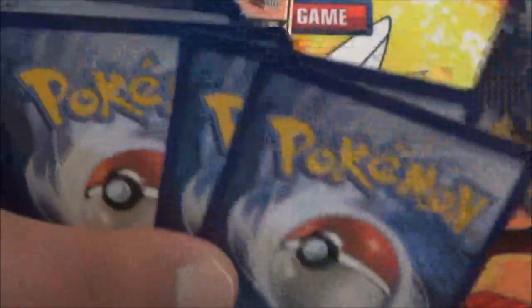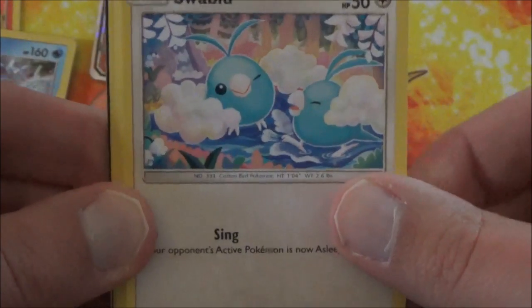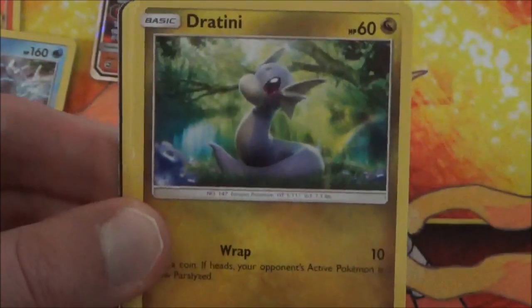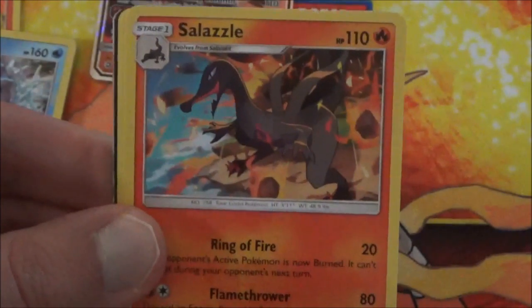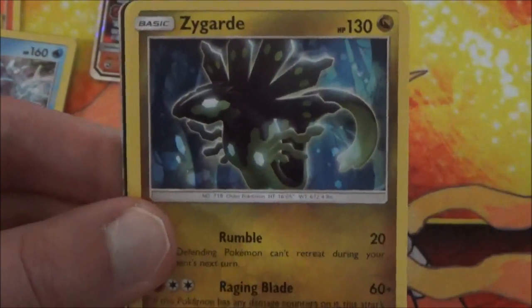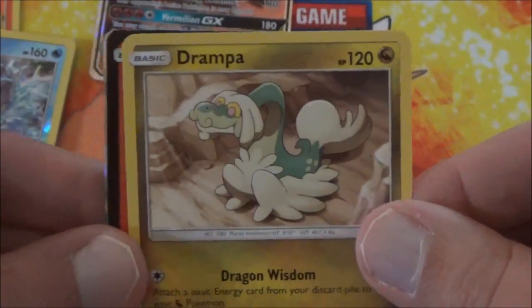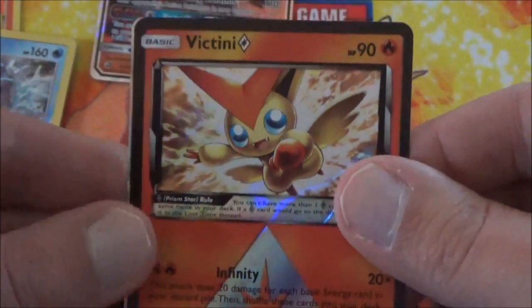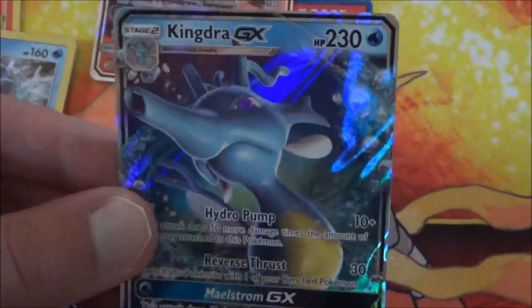I think we're going to end off with a regular GX in this one — and we will. Swablu, Solandit, Litten, Dratini, and a Darumaka. We have Salazzle, Zygarde, Trapinch. And we have a Prism Star in this set — it's a Victini. I still like Victini, I'm definitely a fan. And our regular GX is going to be Kingdra!